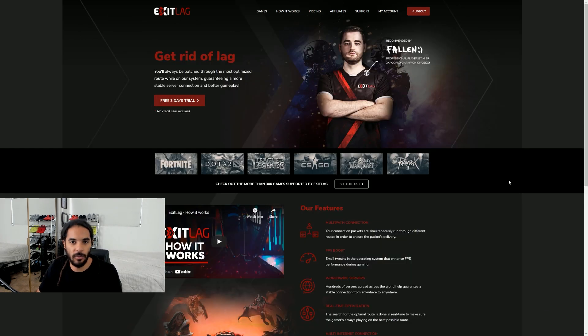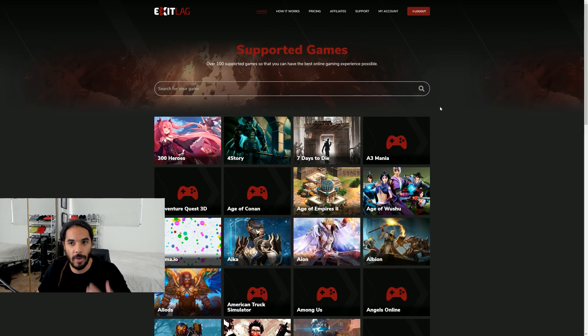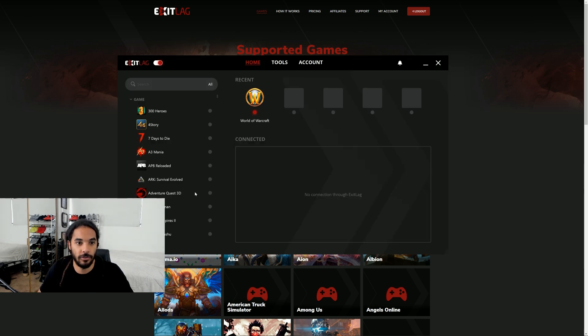So here we are on the website to show you what it looks like and all of the games it's useful with. It doesn't matter where you are in the world — this program will connect you to closer servers. Let's go over to my ExitLag and I'll show you my settings quickly. First things first, you want to select your game in the drop-down menu.